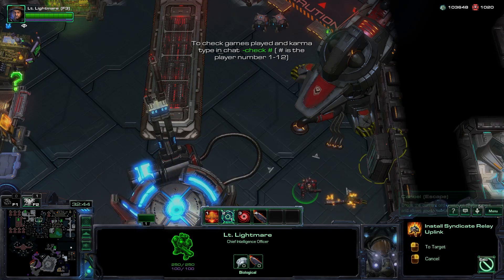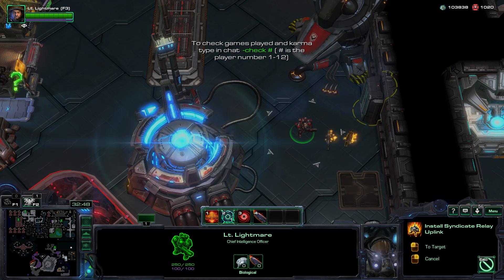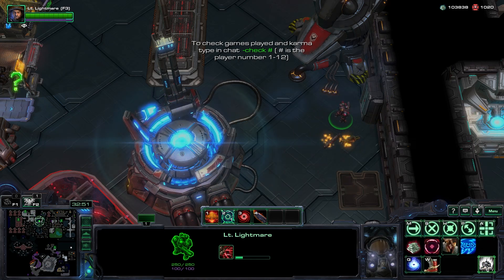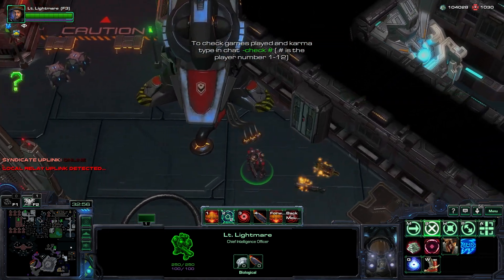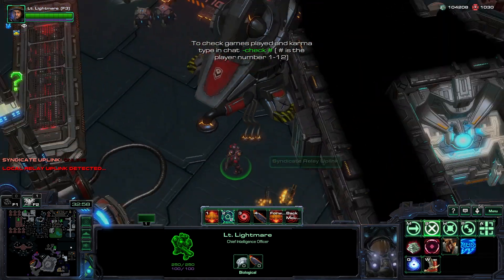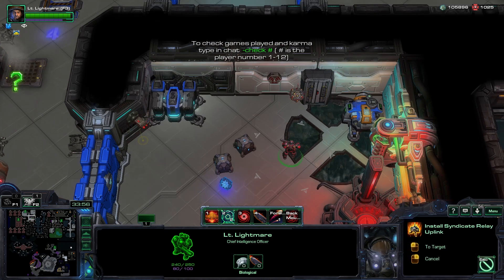A syndicate stash can be completely hidden by placing it within a vertical closet. However, the same cannot be done for horizontal closets.